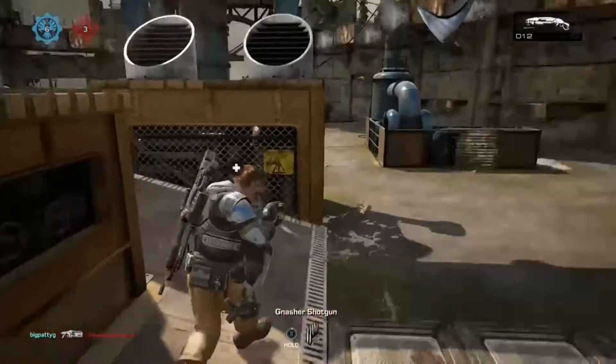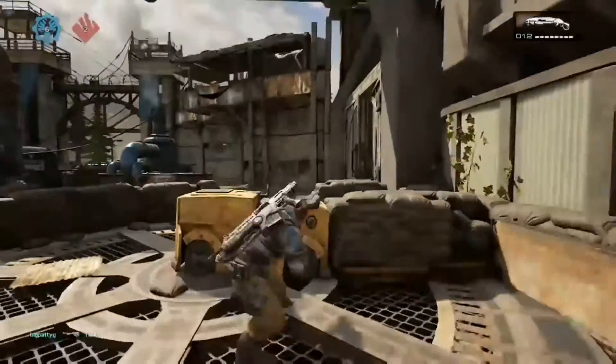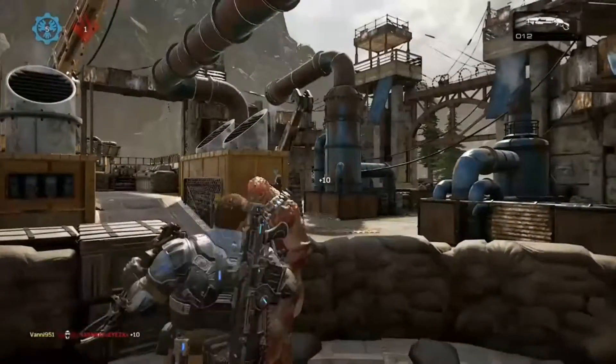After just reviving a downed teammate from almost certain death, I took cover in order to protect myself from the bullet storm during the match. However, I was cover to cover with my opponent, so I decided to reach over and pull him towards me for an execution.